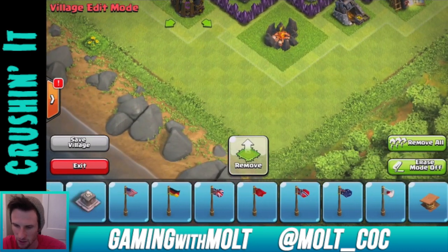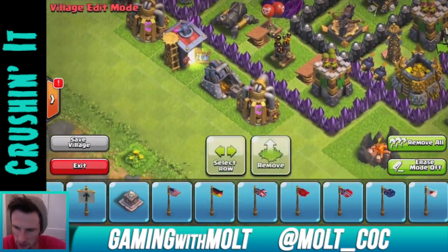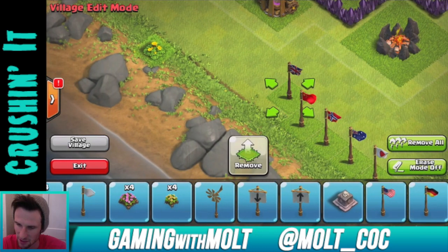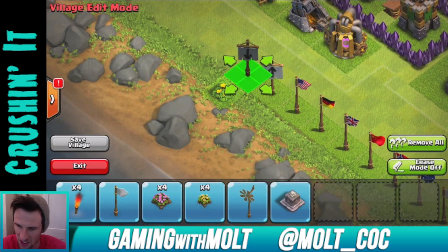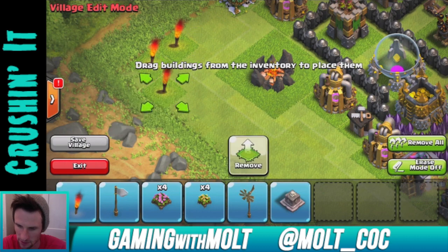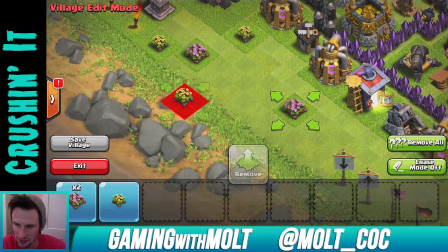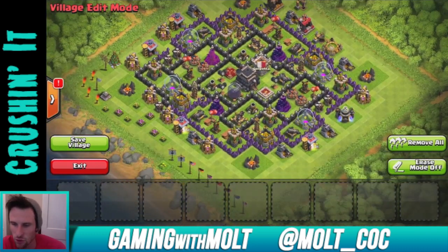Looks like we ran out of space — this should be over here, there we go. And — where did that go? Did I remove a Spring Trap earlier? Yes I did, so this goes right here. I hate that I have to lay all this decorative stuff down every time I redesign my base, but whatever — I'll just go up and down the side. I'm going to bring out the torches and throw some flowers around.